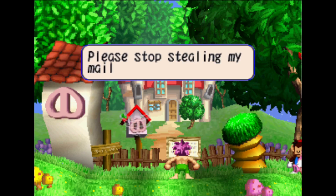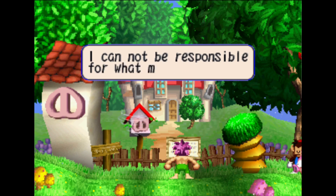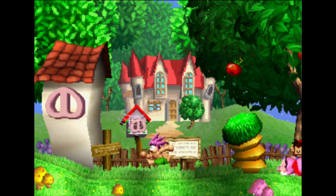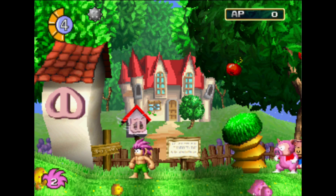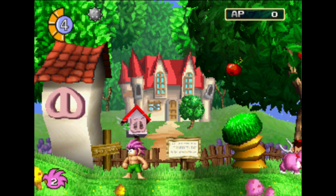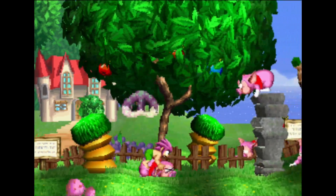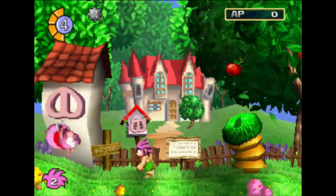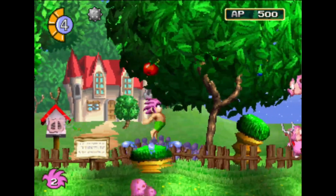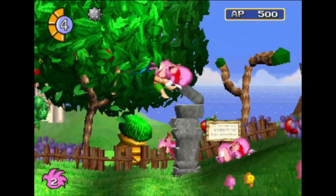A notice reads: 'To whom it may concern, please stop stealing my mail. If you continue your villainous acts, I cannot be responsible for what will happen. Mansion proprietor.' I feel like there's going to be bees or something in this. There are two layers to the screen right now — that note is in the background. How do I interact with the background? You will get there later.